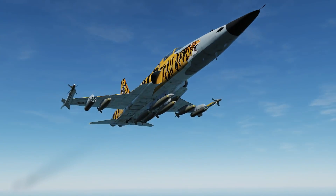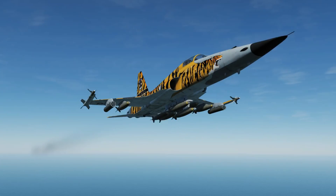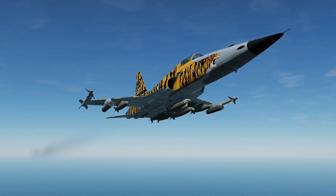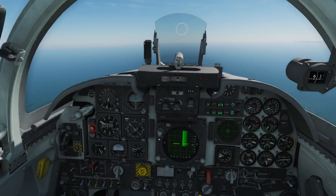We're armed up with a full rack of centre 5 Mark 82s, inner wing pylons of Mark 82s as well, and outer rack pylons of rockets and Sidewinders on the wing tips.